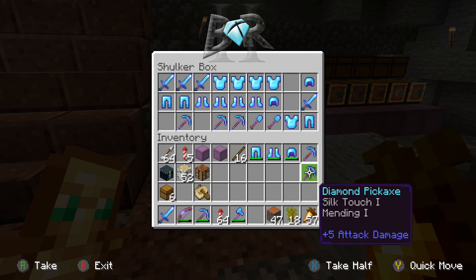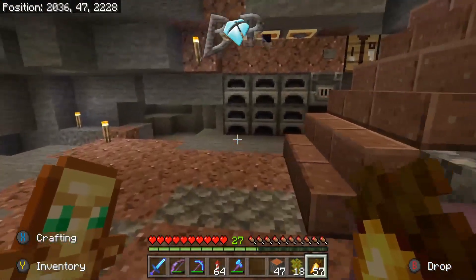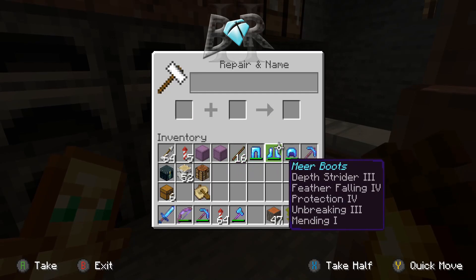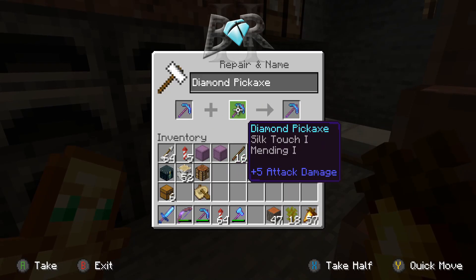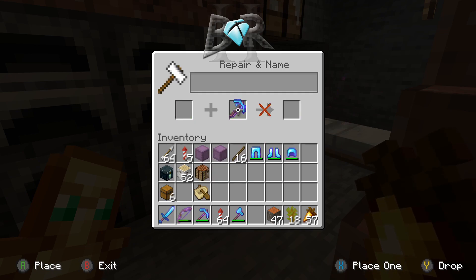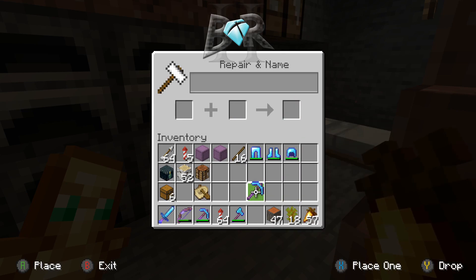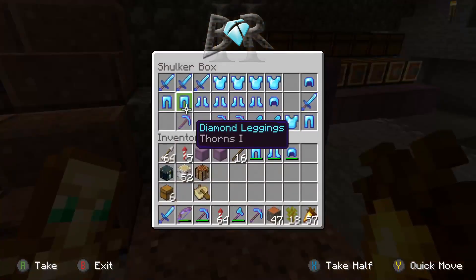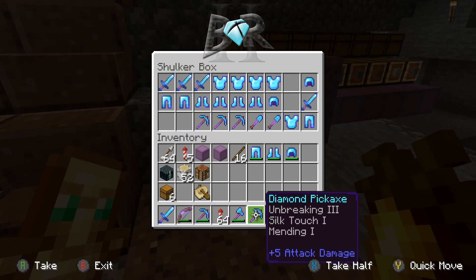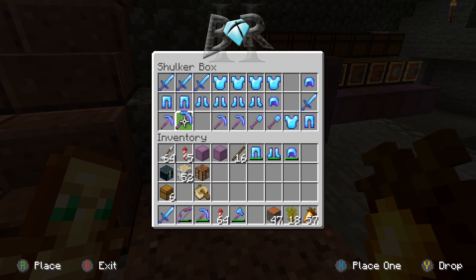I should have enough levels for that combine. I've got an anvil up here and two anvils downstairs by the smelting array. Let me check which way gives the better result — always do that — there we go. So we just made another combo: Silk Touch, Unbreaking, and Mending on that pickaxe.